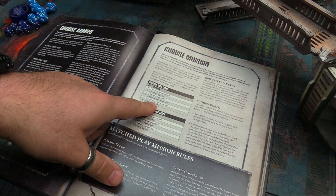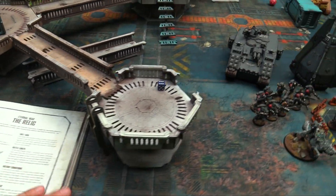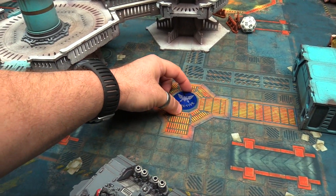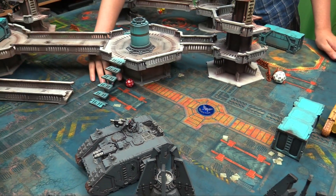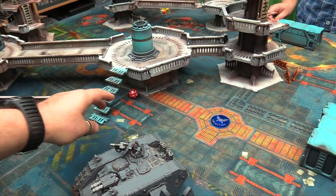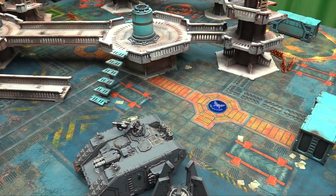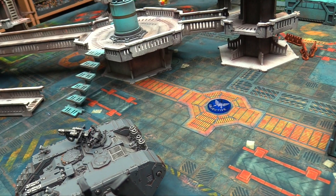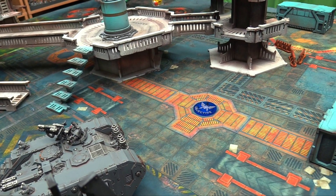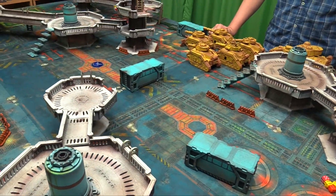For the mission we rolled The Relic — rough for Owen with his skew list. There's a single objective marker in the center of the table. Infantry can pick it up and move it. If an infantry model holds it at the end of the game — which goes 5 turns with a turn 6 on 3+ and turn 7 on 4+ — you get a major victory. Closest model to the relic at game end gives a minor victory; if two models are equally close, it's a draw.